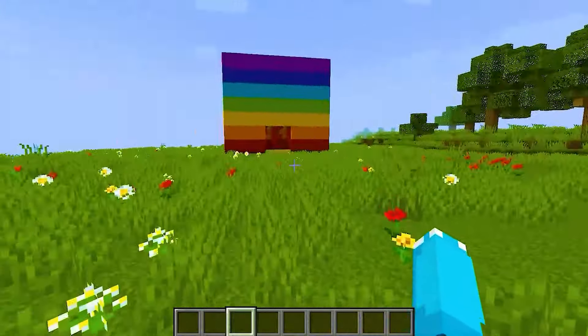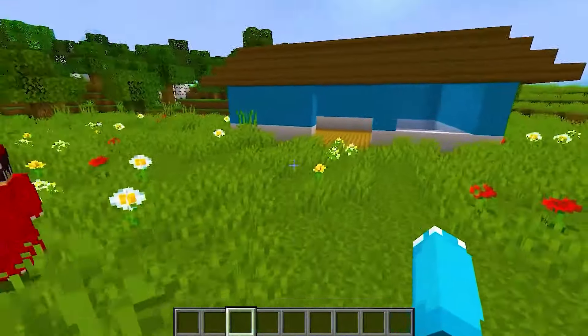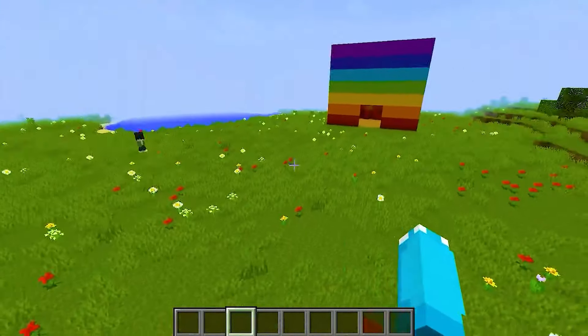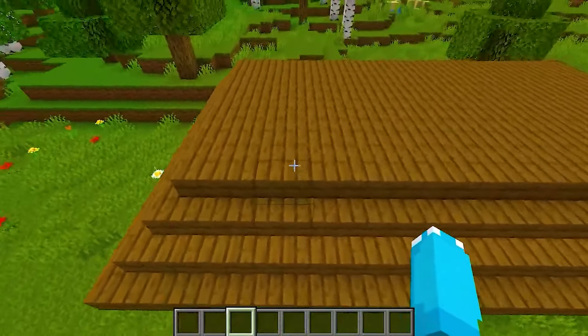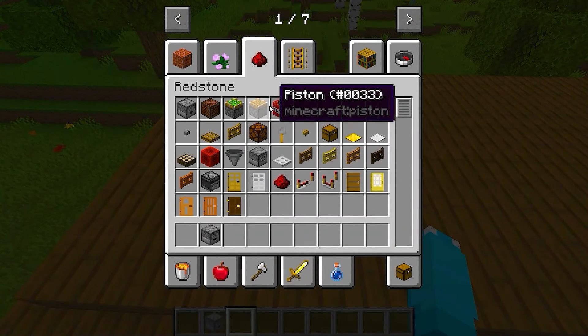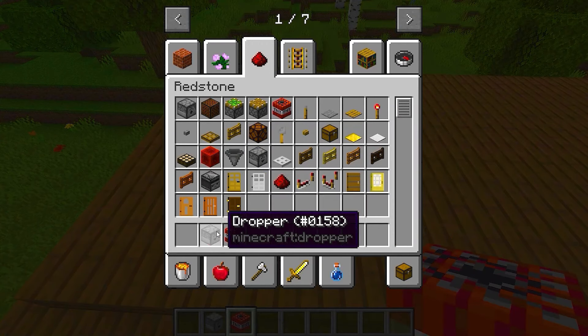A few moments later. Boom. Our house is now complete. Awesome. But whoa, what is that? What the heck? It looks like a rainbow castle. Whoa. There's a sign that says Red's Lab. Who's Red? I have no idea, but I love Red. Let's go inside.